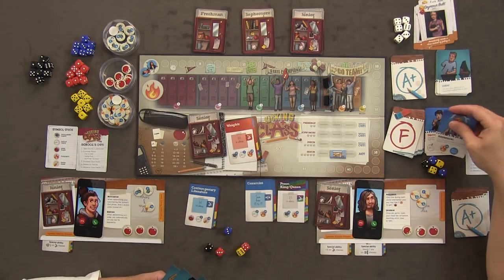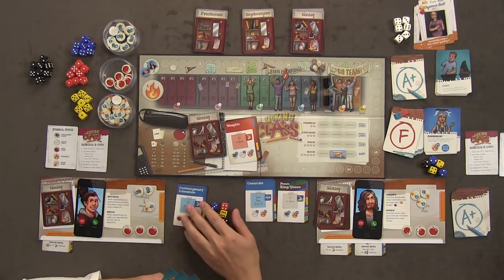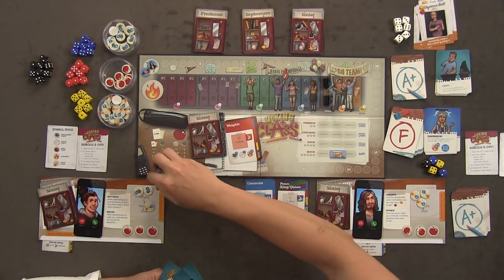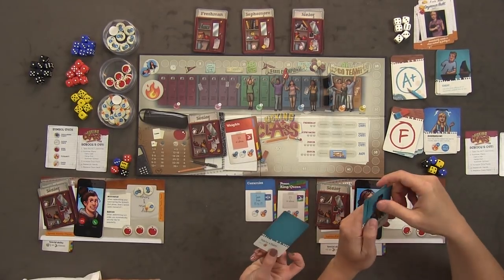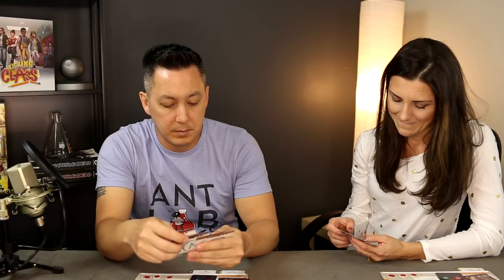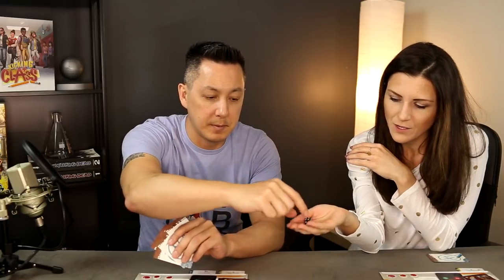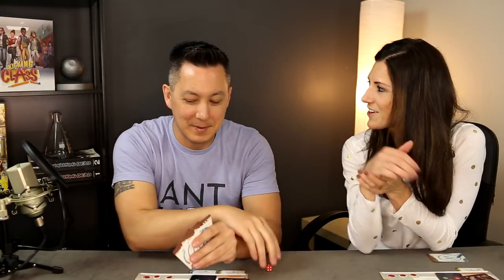I'm going to play my extra credit card and use it now. I'll also throw a party. I'm going to do a growth spurt and exchange one die for a red die. I'll try prom king and queen — I need twenty-five or above with a wild re-roll on everything except black.